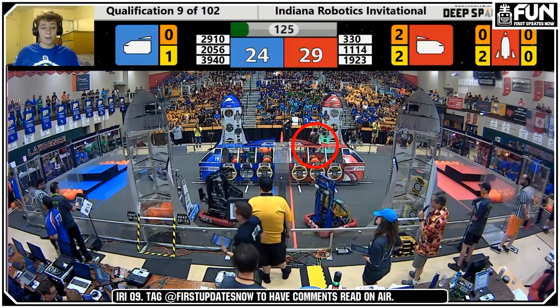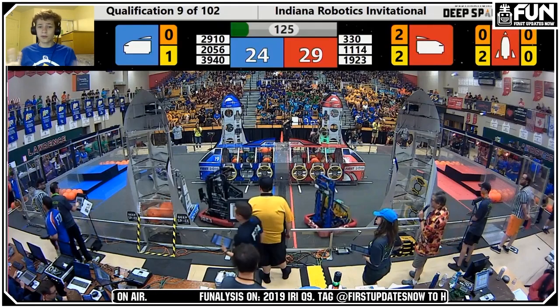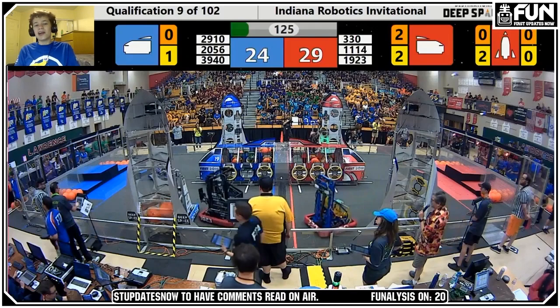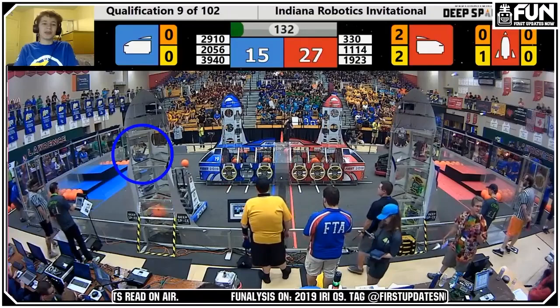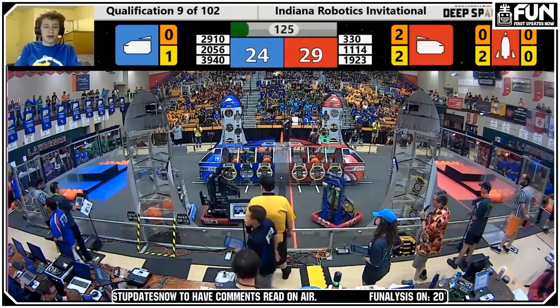1923 is over on the close side of the Blue Alliance. They're going to be playing defense on the powerhouse 2056 for the entirety of the match, and they're going to prove easier to defend than their partner 2910. 2910's advantage is that their quick swerve drive can get them places that 1923 couldn't physically get with their tank drive. So 2910 will inhabit the back half of the blue side for the beginning of the match, filling up the lower levels of the rocket and the cargo ship with panels.